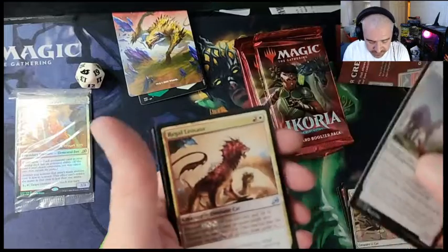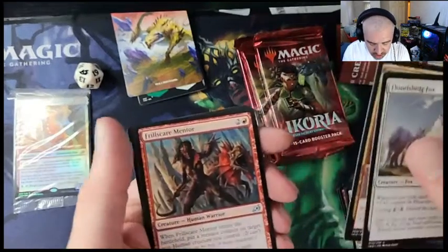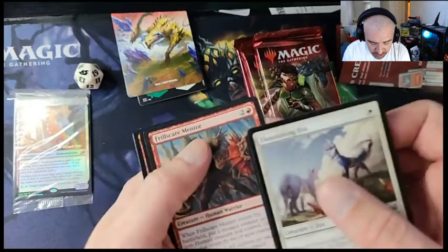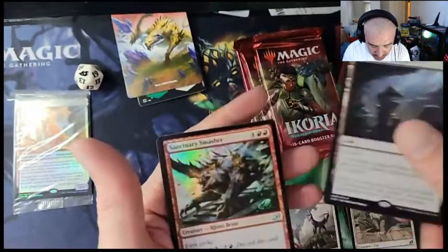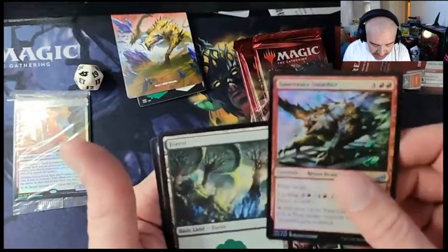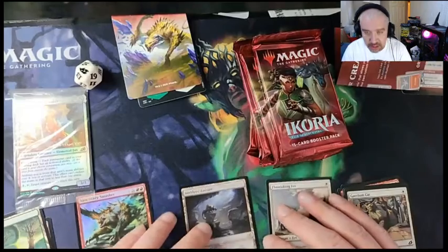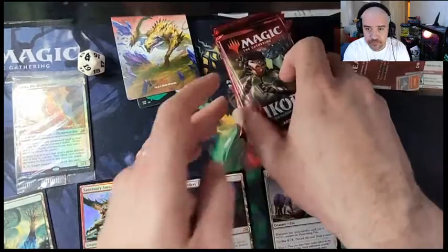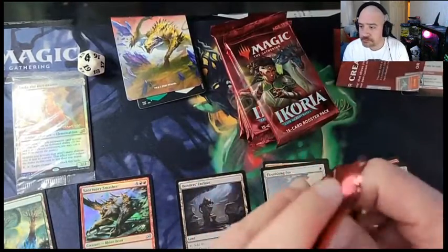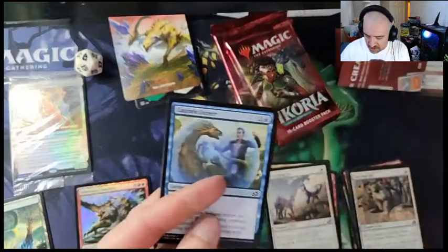First pack: Regal Leosaur, Scare Mentor, Bonders Enclave, and we got a foil Sanctuary Smasher. Alright, let me move all this stuff up real quick.